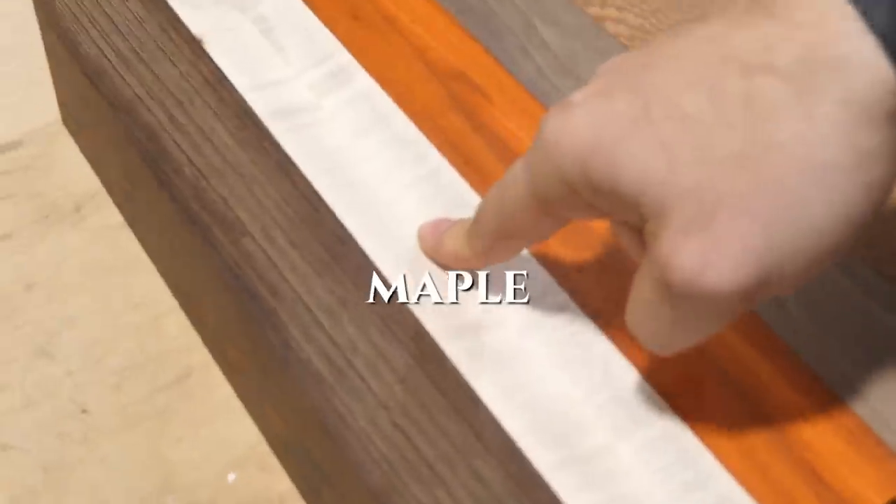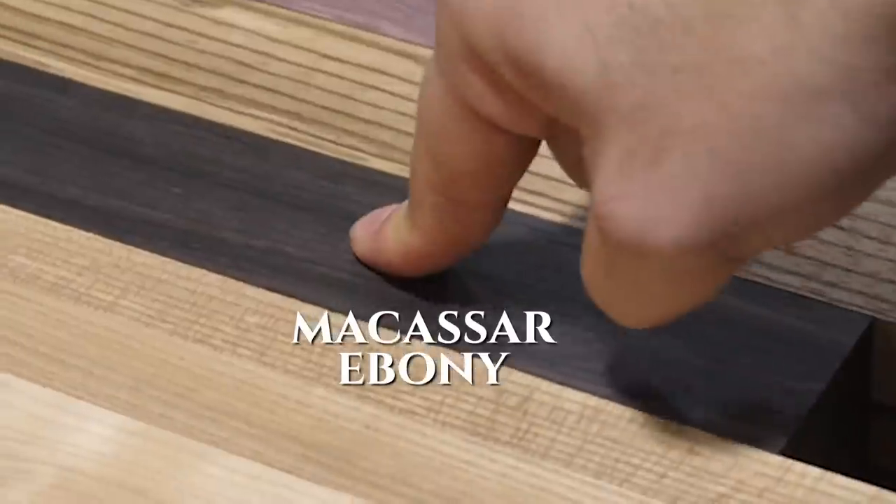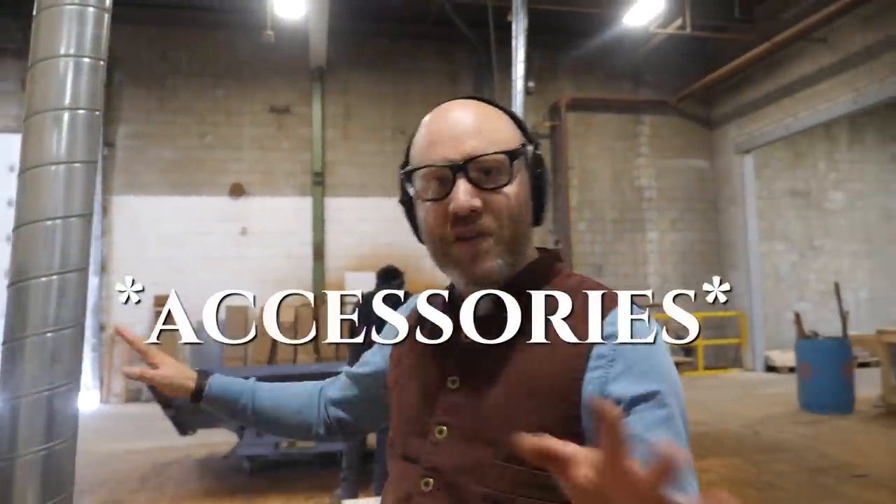Wenge, maple, padauk, black walnut, lacewood, poisonwood, cherry, elm, macassar ebony, beaverwood, purpleheart, living rosewood — these are the woods that everything will be offered in for MTG 2.0. It's a lot of woods.